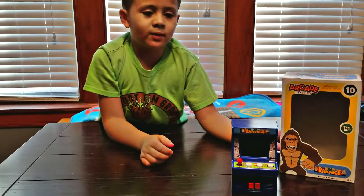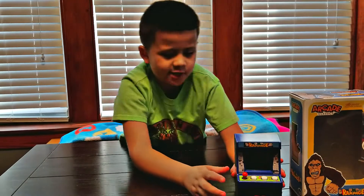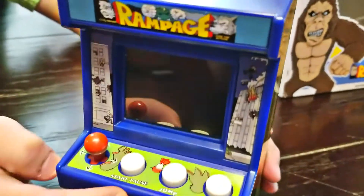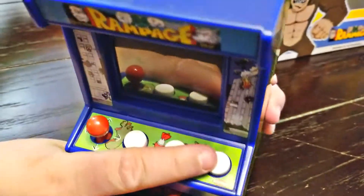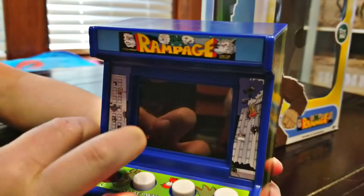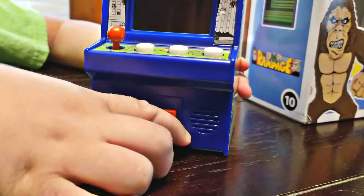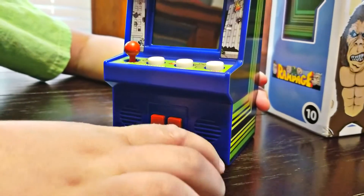We're back and we just unboxed the Rampage Arcade Classics and this is how it looks. There's the joystick, the pause and start button, and there's the jump and punch buttons. There's a scream button, and there's a building on the side right here, and a building on fire over here. On the bottom is the on/off switch and the volume.